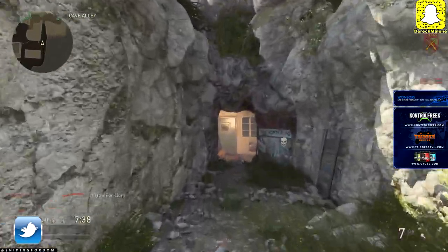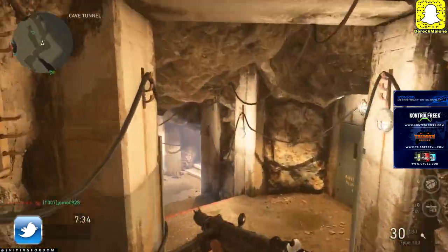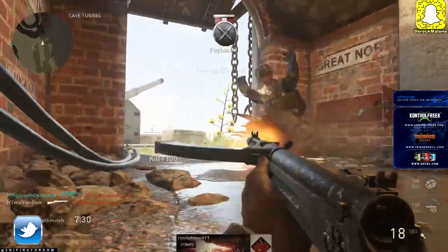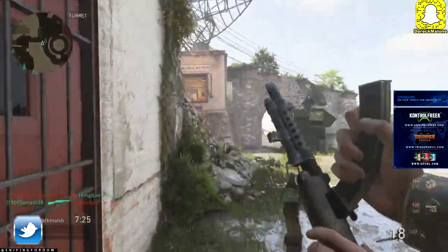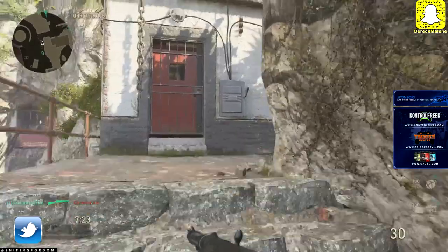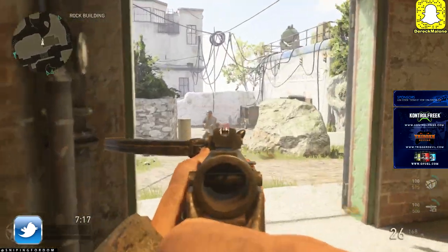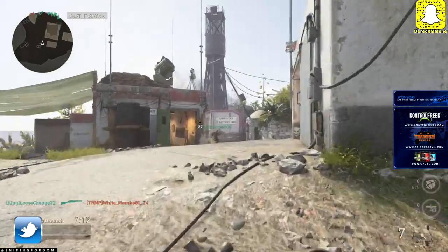Now, the jump shotting — if you saw this in the past couple weeks of the beta, jump shotting is a thing. It's going to be here to stay. You're going to see all the pros using it in competitive. You'll see drop shotting, but not as much as jump shotting. Jump shotting in this game will make you auto-center. So even if you're not zoomed in, if you jump and pull your trigger, it's going to auto-zoom — it's just like an aim assist — and you're going to drop your opponent. Learn when to use that and learn when not to use that.